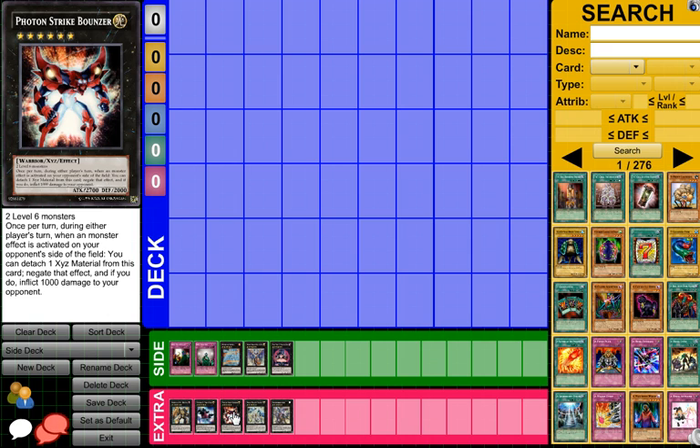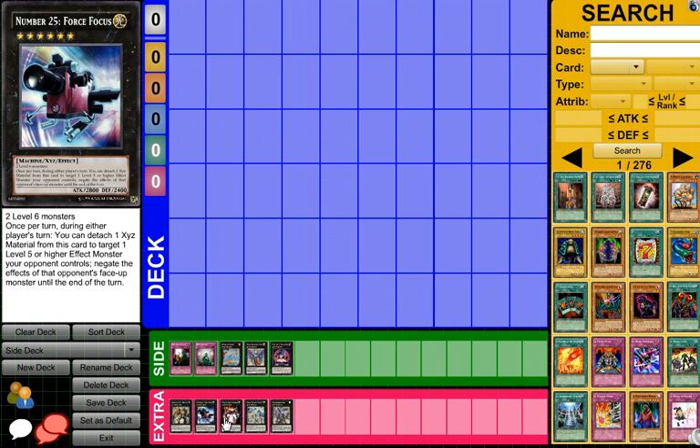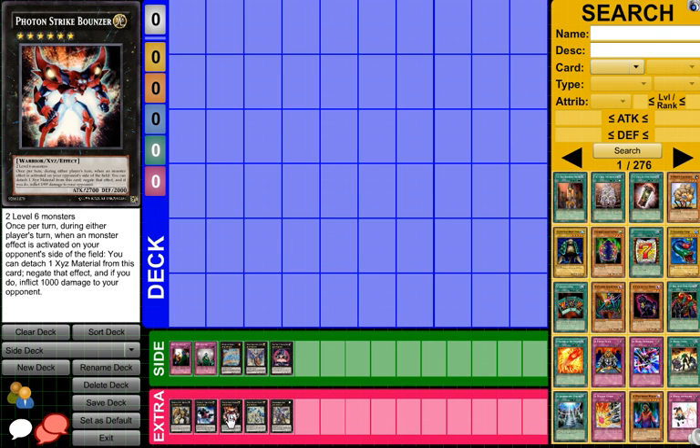The card that I wanted to show was Photon Strike Bouncer, and he requires two level 6s. Once per turn, during either player's turn, when a monster's effect is activated on your opponent's side of the field, you can detach one material to negate that effect, and if you do, you inflict 1,000 damage to your opponent. So it not only negates the effect, but then they take 1,000 damage — that is pretty darn good. Plus he's another light card, so maybe Monarchs can run BLS now.